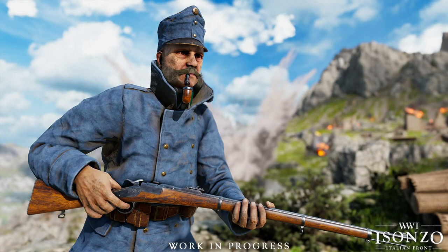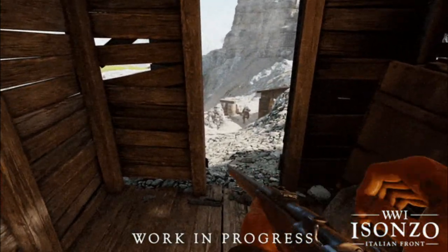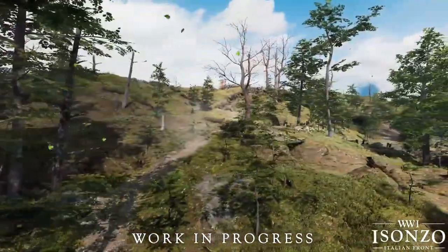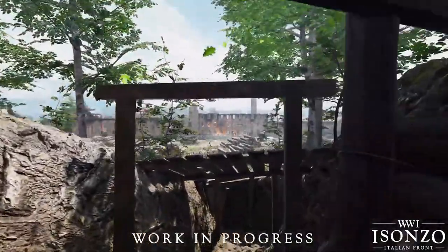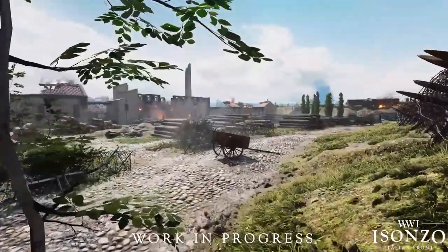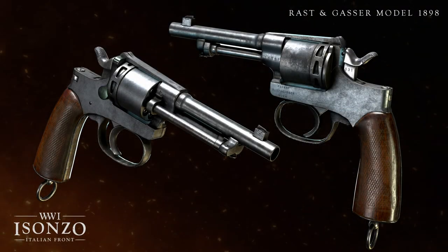Next we have the Wänndl, which is a bit of a meme gun but a very fun gun carried over from Tannenberg. It's a single-shot rifle issued in smaller numbers to rear-guard troops, accurate and reliable — similar in purpose to the much more famous Martini-Henry. With a single-shot rifle your aim needs to be near perfect, and a sidearm is suggested for tight spaces, but it makes it all the more satisfying when you make your one shot count.